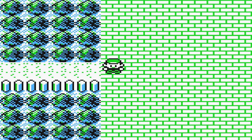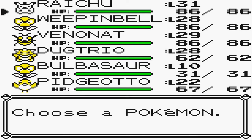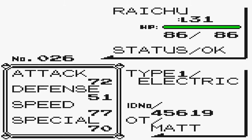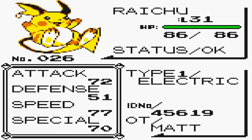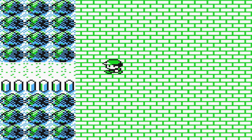Hey everyone, TML64 back with the next part of Let's Play Pokemon Yellow. You're probably noticing that Pikachu isn't following me anymore. That's because I finally managed to get him evolved into a Raichu. So there he is. No Pikachu's gonna stop me from evolving him, no sir. What I did was I traded him to one of my Red or Blue games by using the emulator, and evolved him there, traded him back, and now we have a Raichu.